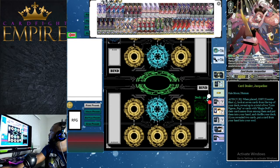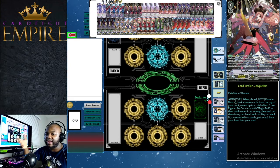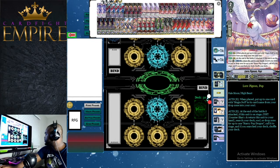Moving to grade twos — we have 15 total. First, four Card Dealer Jacqueline. Her skill is: vanguard/rearguard, when placed, counterblast 1, look at the top seven cards of your deck and reveal up to two cards with Magia Doll or Lore Pigeon Pop in their card names, put them into hand and shuffle. If you reveal two cards you put a card from hand to soul. She's great because she thins your deck, and the card you put to soul doesn't have to be one of the two you just got.